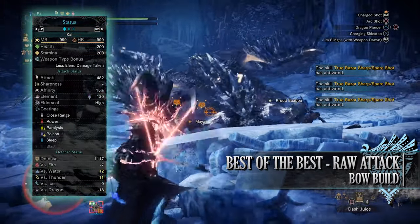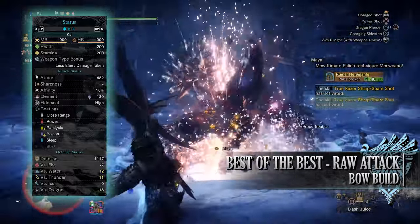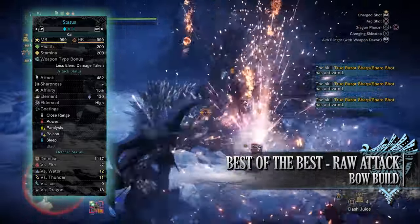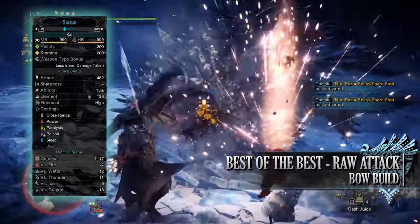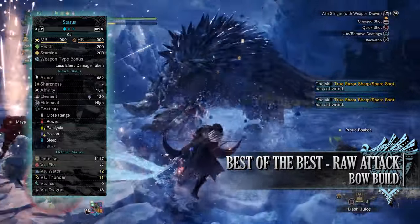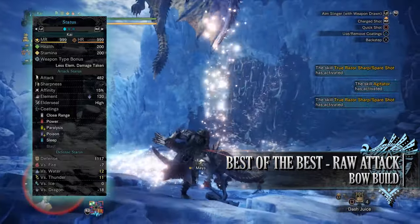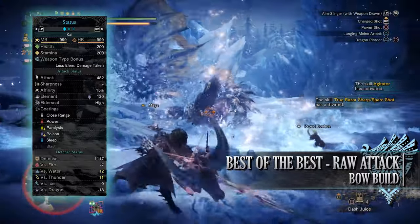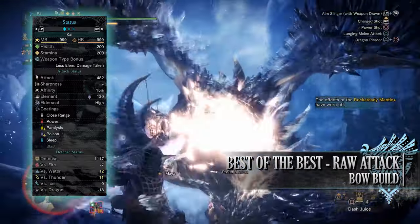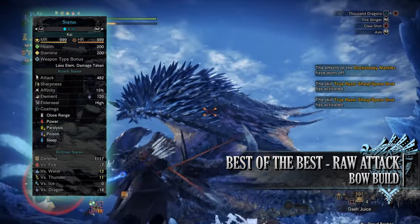If you've done what I've done here, you'll have a build with 200 health and 200 stamina regardless of if you've taken all your relevant consumables. You'll have a raw attack of 482 with 15% base affinity. This 15% affinity can potentially be 85% if you take into account Weakness Exploit as well as the buff from the Agitator skill. You'll have a dragon rating of 120 — very low but not really needed on this build. You'll also have high Elder Seal with all of the coatings bar the blast coating, and a strong defence of 1117 that is strong against water and thunder, neutral against ice but unfortunately weak to fire and dragon.